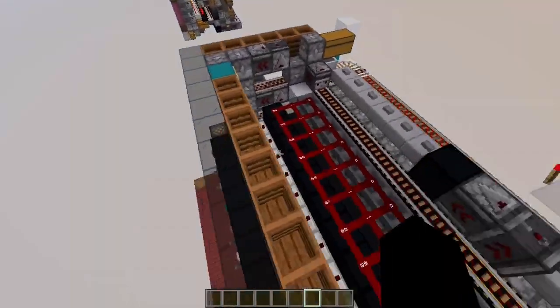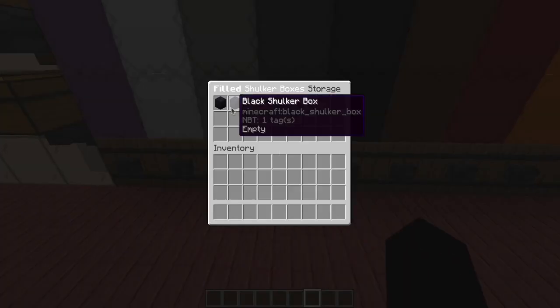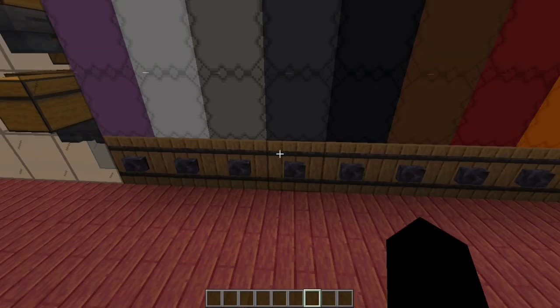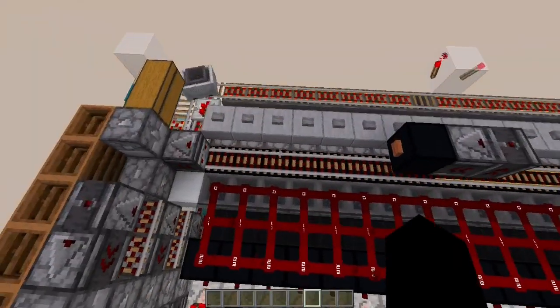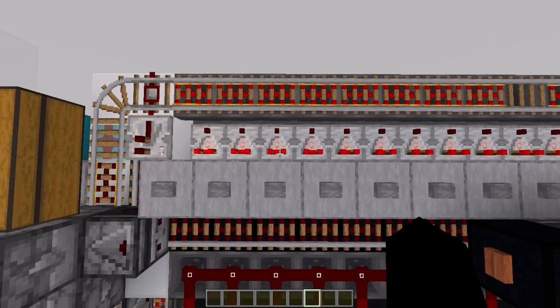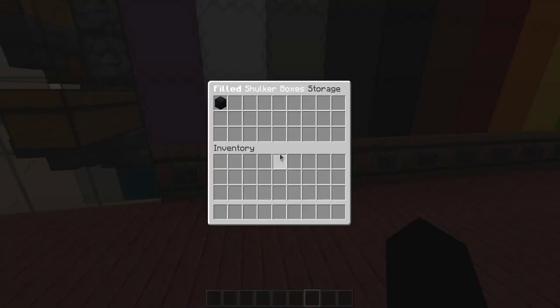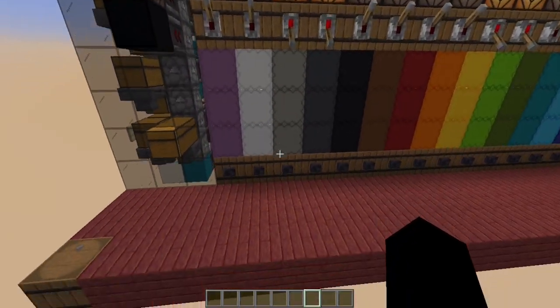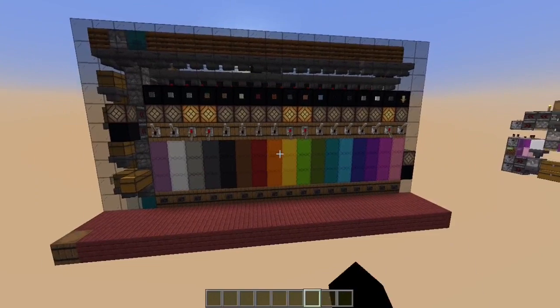Let me show you the comparator again with a different slice. The empty shulker box is right here — this is empty. Let's press the button, and you can see that the comparator has turned on. Now the minecart's going to turn and we should have another empty shulker box here. So we have a way to request partially full shulker boxes. This interface looks pretty amazing, but that's not the only kind of interface we can do — we can actually do variations on this.